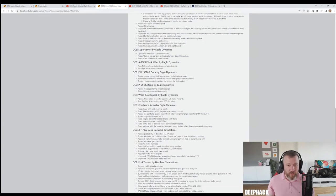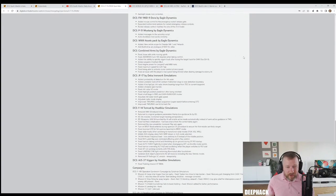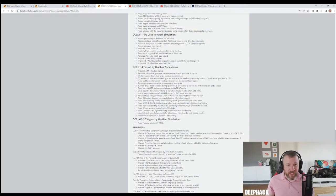Updates to the Supercarrier module are mostly in the form of an update to the free Stennis model. For the JF-17, they've added the probability of detection for the RTR radar, changed the way the RTR radar is implemented slightly, and unstable track is now possible. They also added a clickable eject handle.